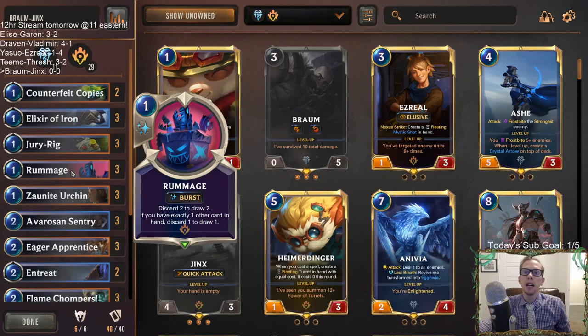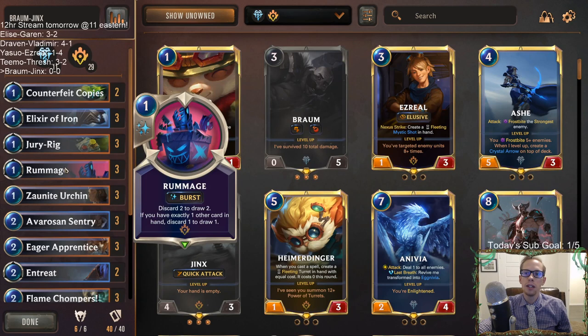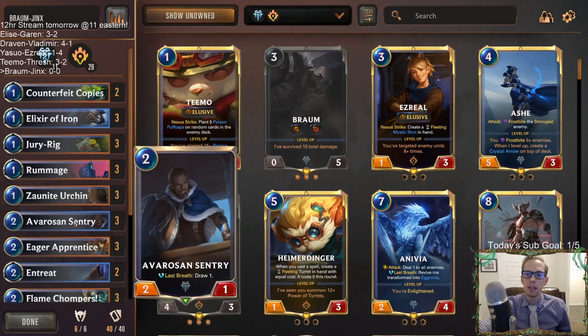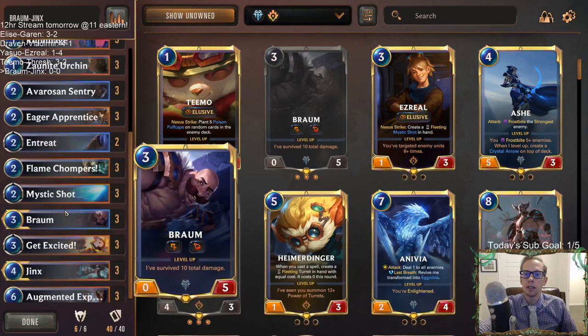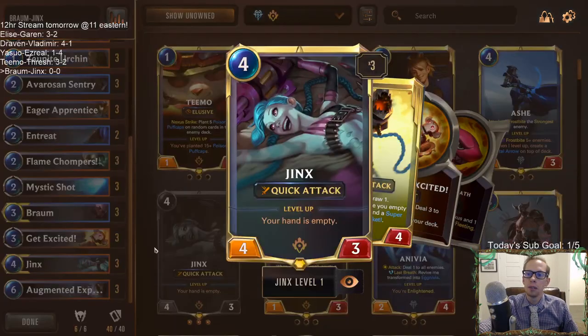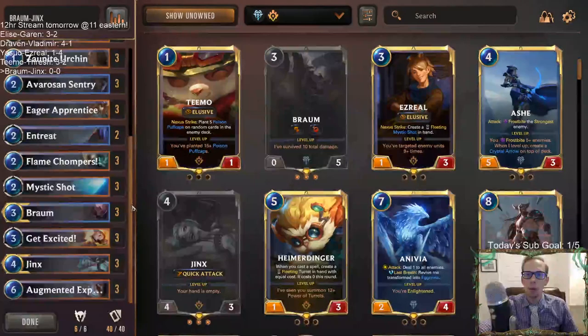So let's see what we've got here. First and foremost, we have a whole lot of card draw - that's what our deck is trying to do. We have Rummage where we discard and draw, the Urchin that we have to discard when we play it but whenever it dies we draw, Sentry draws, Entreat draws a champion, Augmented Experimenter draws, and then whenever we level up Jinx we draw an extra card each time.